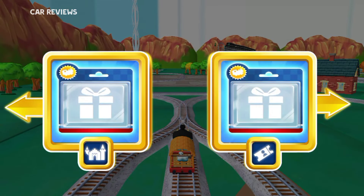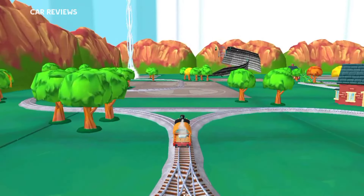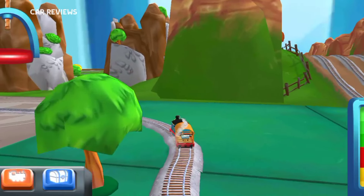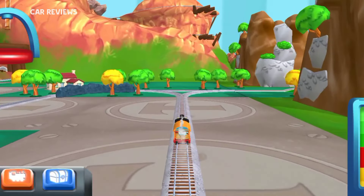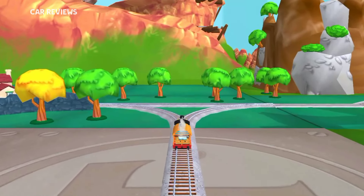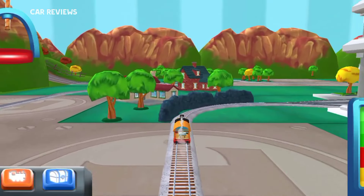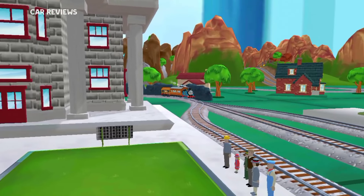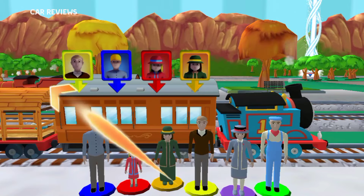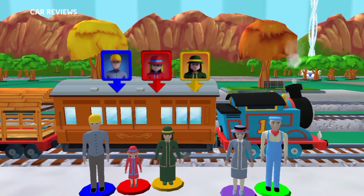Which way do you want to go? Left leads to the town square, almost at the town square. Help the passengers board the carriage — drag each of them to the square with the matching color. Good job!